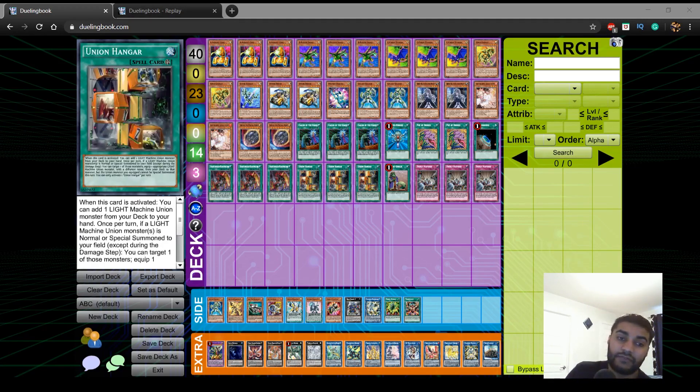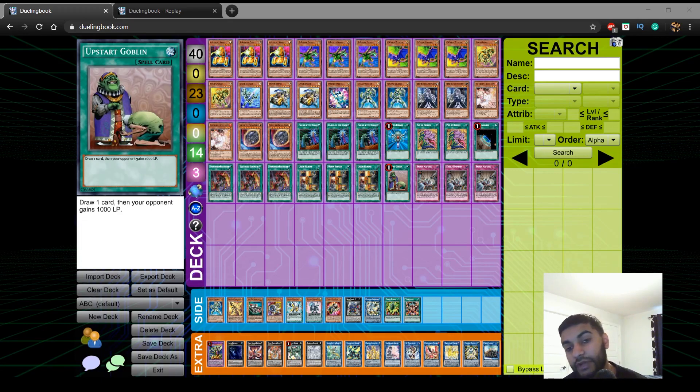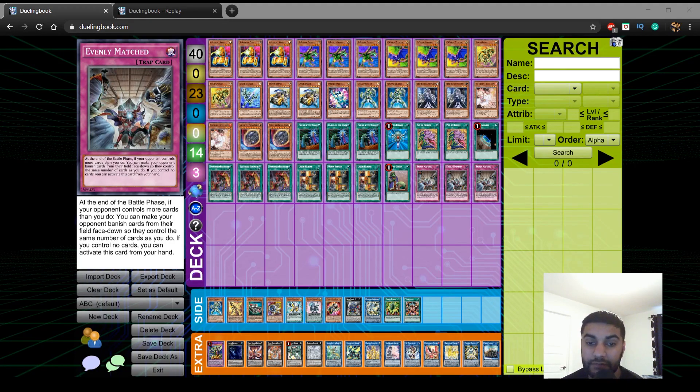People assume ABC relies on the field spell, which isn't really the case anymore. Before, you'd activate Union Hanger and they'd go Ash Blossom, so you'd hold Call by the Grave — you'd normal B then activate Union Hanger and they'd already used their hand trap. You can play through two hand traps without Call by the Grave. Since Unauthorized Reactivation is a quick play, you can tag out Dragon Buster in response to Dark Ruler No More, which won't negate graveyard effects like floating and recursion. We play 1 Upstart Goblin to round off the 40-card deck, and triple Evenly Matched, which is very powerful going second, letting us utilize Clara and Rushka to the maximum.